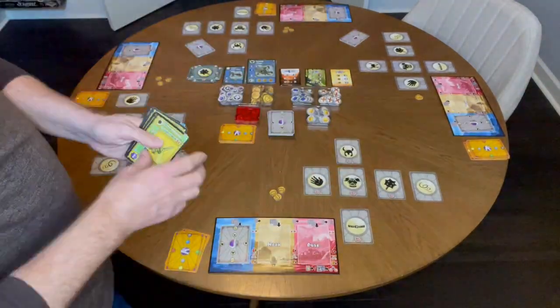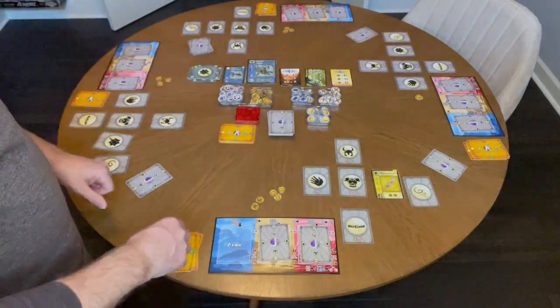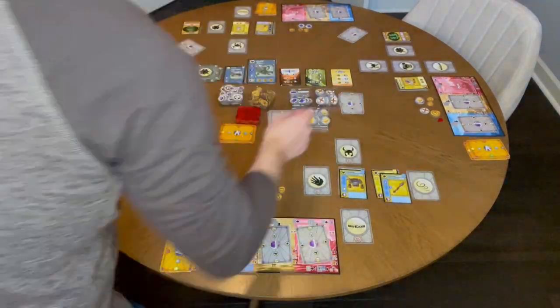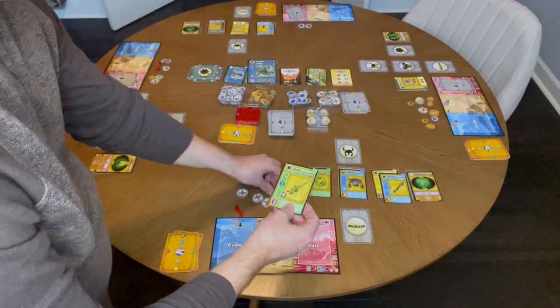I pick a card, put it on dawn, and pass my hand. Next card in noon, then dusk. Flip over the dawn card and play it, then noon and dusk. On the second day, I search for and pick three more cards and discard the last card. Pay for the cards as you play them in the appropriate stacks.